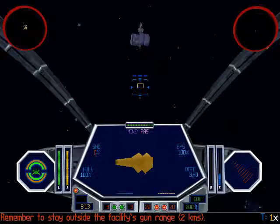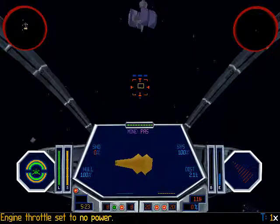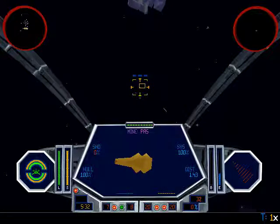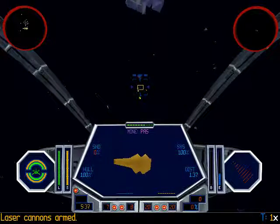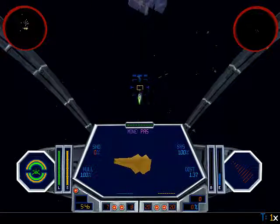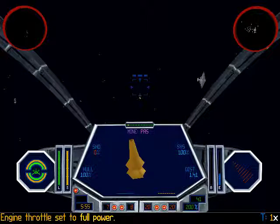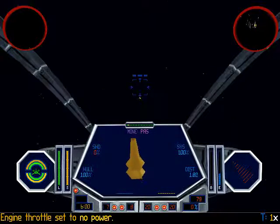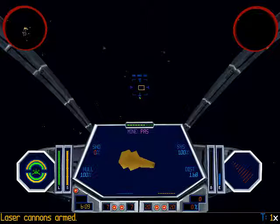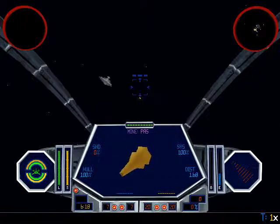Remember to stay outside the facility's gun range — two kilometers. I can't reach it? I gotta back away so that it's not over me, so that it's not shooting me. This requires a little bit of patience. This is actually like the training mission — the training machine does the same thing. It's still too close. I can't have it firing at me.